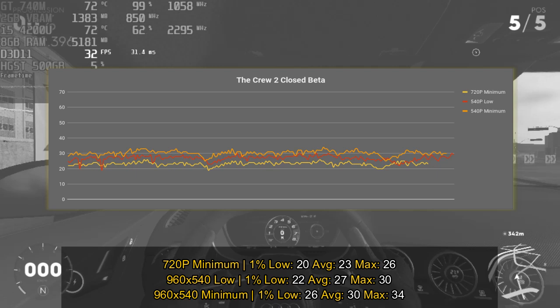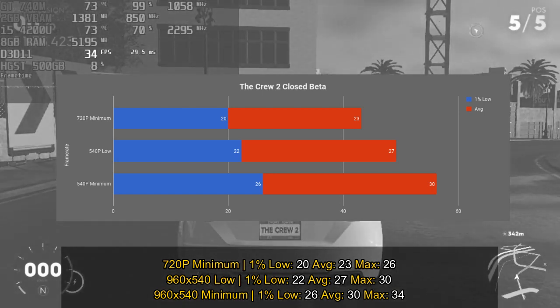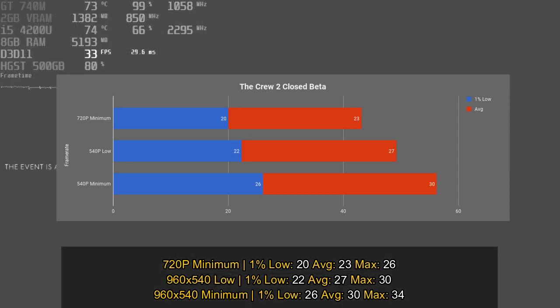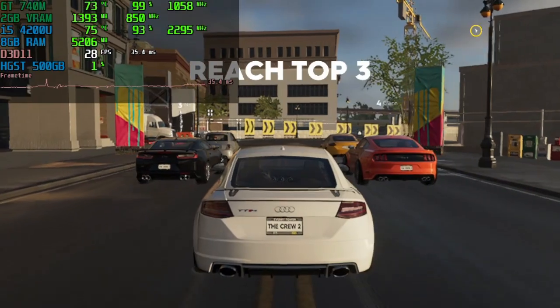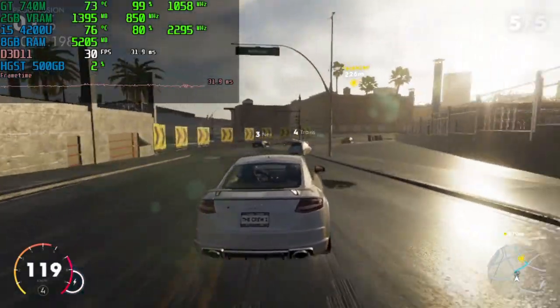I tested the game with 720p minimum settings and the framerate wasn't really good — it spent most of its time below 25 frames per second in this race. But with my custom resolution, if you use the low settings, which is far more acceptable than minimum because you still have shadows and lighting, you get an average of 27 FPS. However, the game is bound to drop below 25 FPS, which can be a problem in a racing game. If you go with 960x540 and put everything on minimum — removing shadows, which makes the game look dull — you can expect a completely above-25 FPS experience.